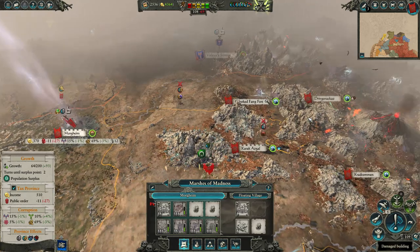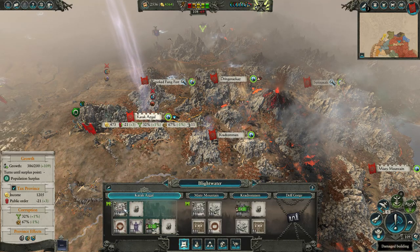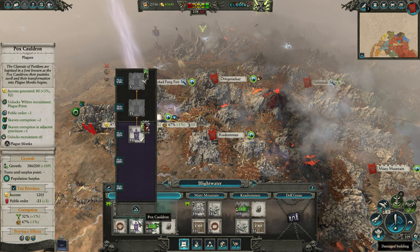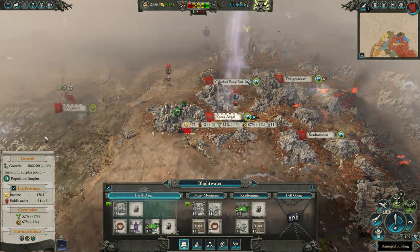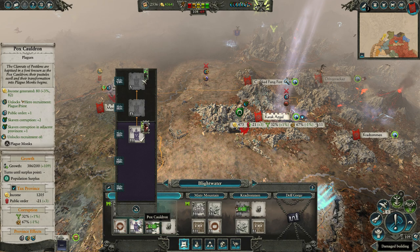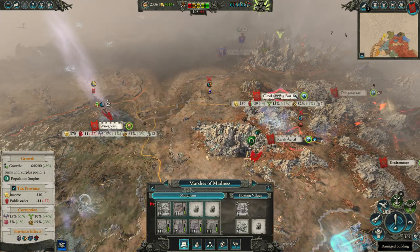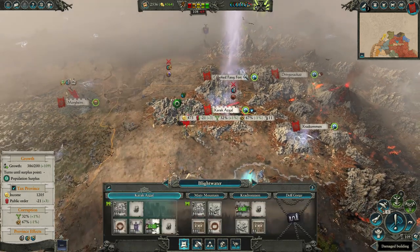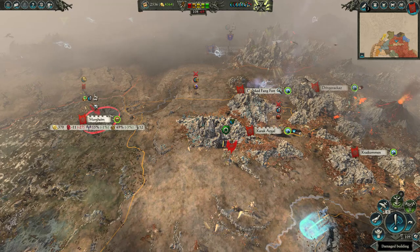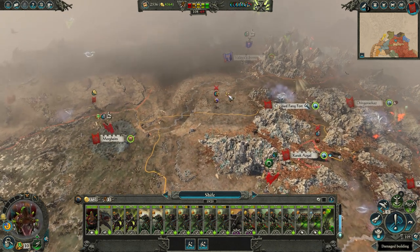Let me check what my capital is — oh, that's Krasik Eight Peak. I'm wondering if I have a high tier capital now. I want to replace the one plague claw catapult I'm missing. Since I'm going over this way regardless, I think it's better to get local recruitment going as opposed to relying on the pox cauldron. I already have one here anyway, so it doesn't benefit me to have two in this region. I'm going to demolish this and replace it with a laboratory — once I'm replenished I should be all set.